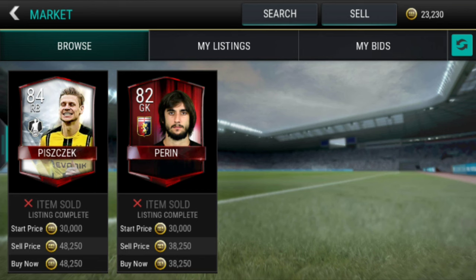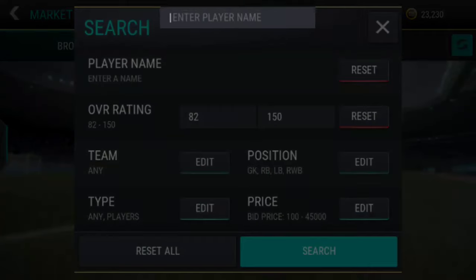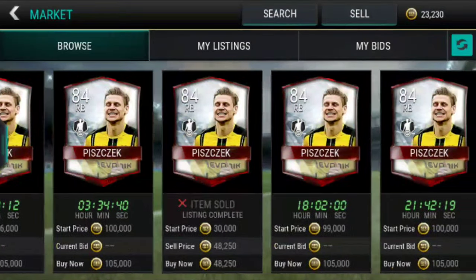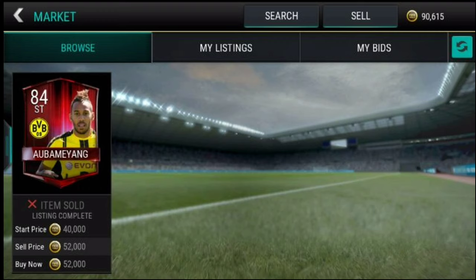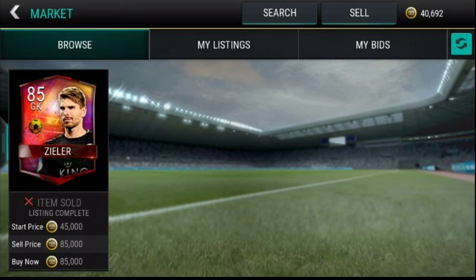As you can see, there's an 84-rated Pitch Check who goes for 100k and above, and also Perrin who goes for around 90k. Let me verify — yes, Pitch Check goes for 105k, 101k — about 100k. William Carvalho and Furman both go for 90k and above. Aubameyang shows at 50,000 but goes for 70,000. Left back Marcelo goes for around 50,000, and Zyler goes for 100,000 and above.